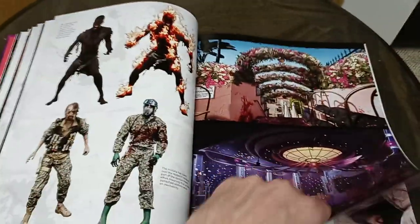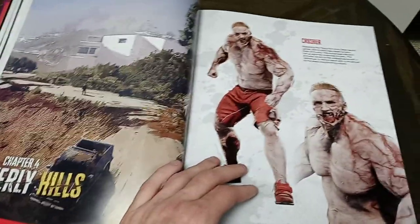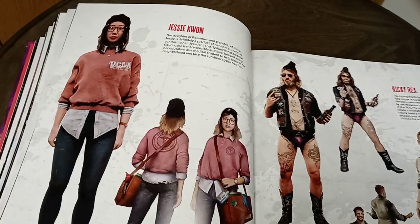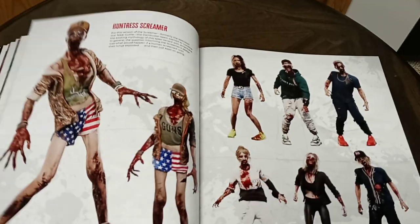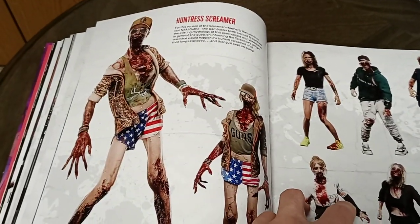Let's keep going. Chapter 4, Beverly Hills. We got the Crushers. We got some more side characters — Ricky. Honestly, one of my favorite characters from the game. I love Ricky, he's funny. Oh, I hate these ones — I hate the Screamers.